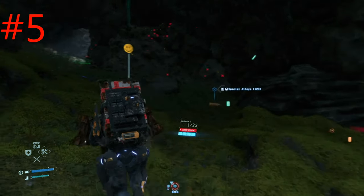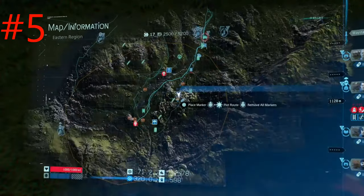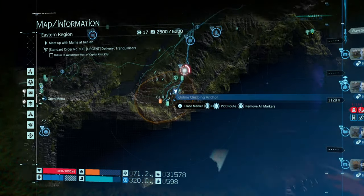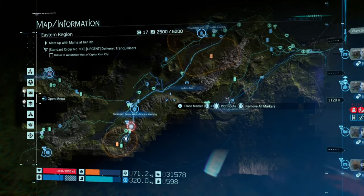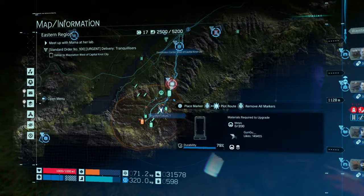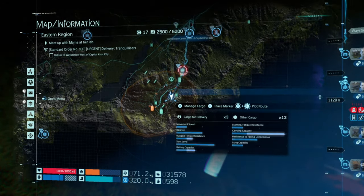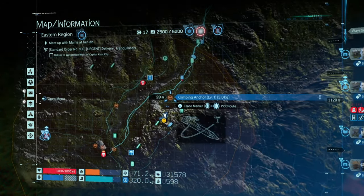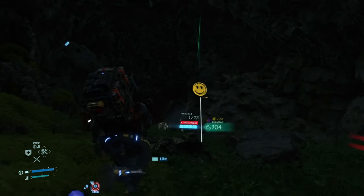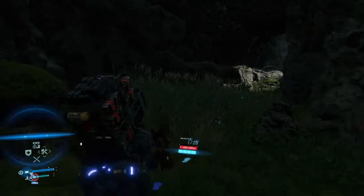This is the next location. This is in the cave in the first MULE area that you'll go to. This is behind the distribution centre, off west of Capital Knott City. So you go in the cave in the MULE bay, and it's just up there on the rock.